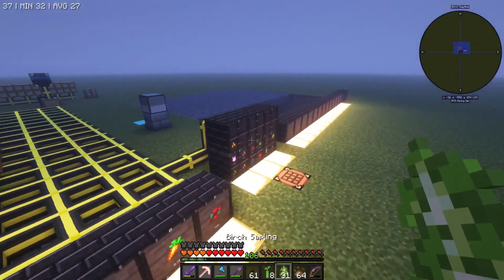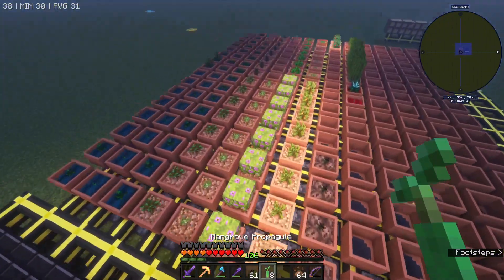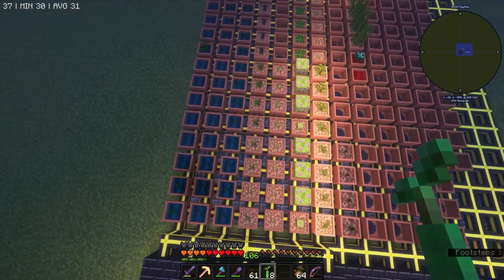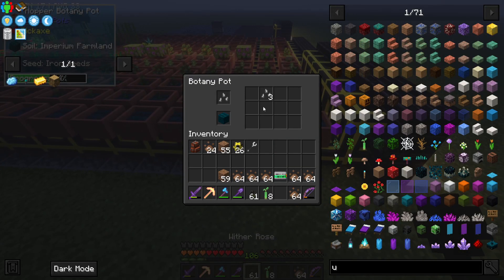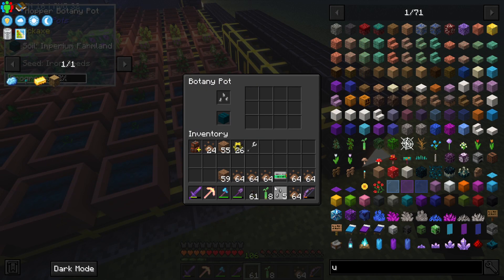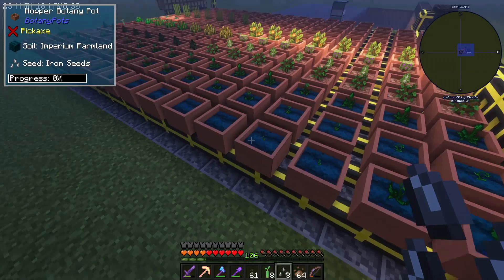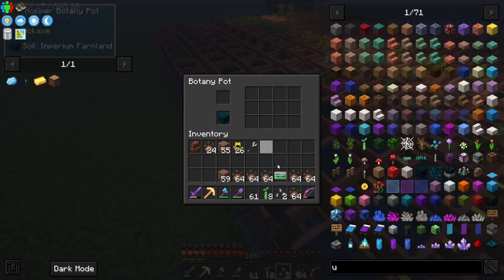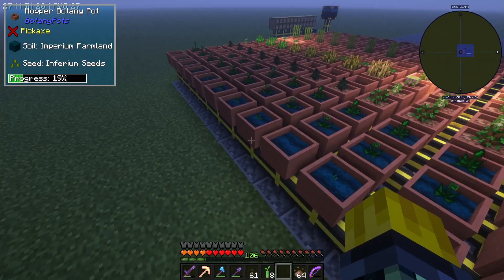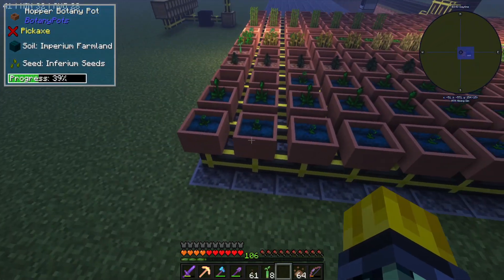I can throw the birch saplings in there so they should now start filtering. The next thing I can see that isn't done - what is this? Iron. So we need some iron seeds, which I have three of. Two of that should now actually get the iron line done I think. So now let's see - what is this? This is Inferium. Do we have eight of these? Two, four, six, eight - so we need one more iron seed.